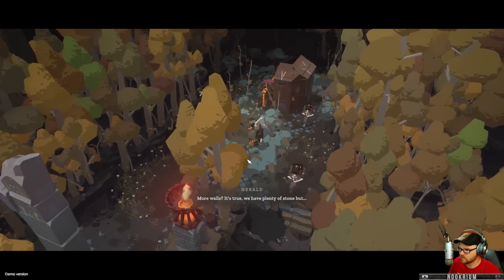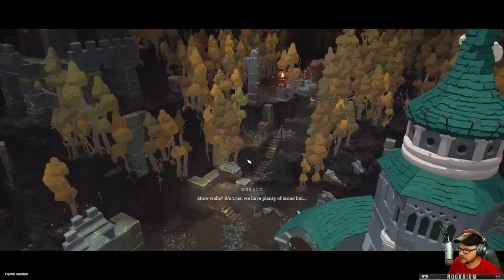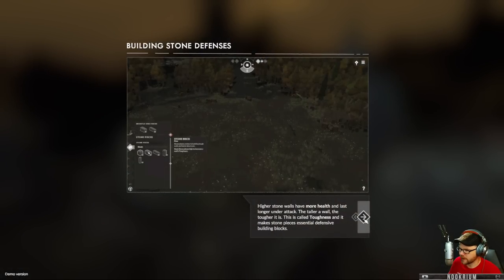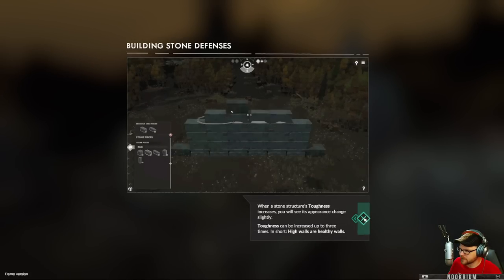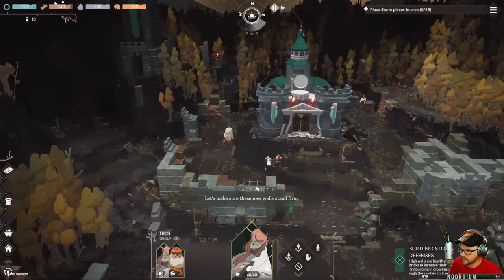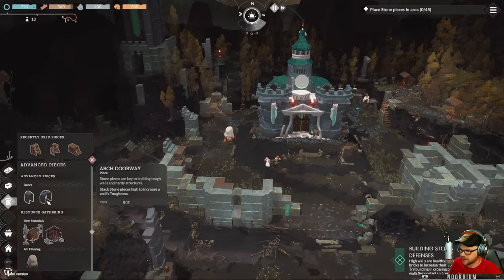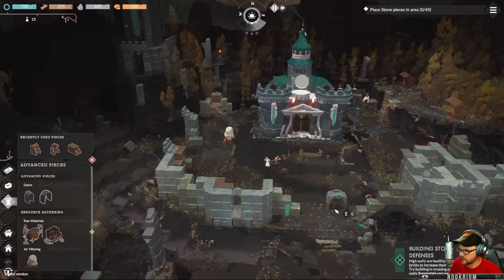More walls? We have plenty of stone. Stone walls will have more health and last longer under attack — the taller the wall, the tougher it is. Let's build some walls. Advanced pieces — I want an arch. That's a little guy. Doorway.